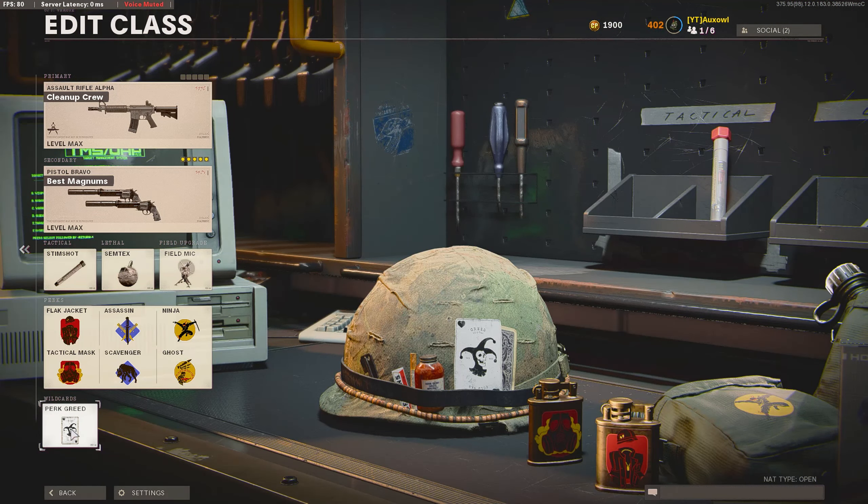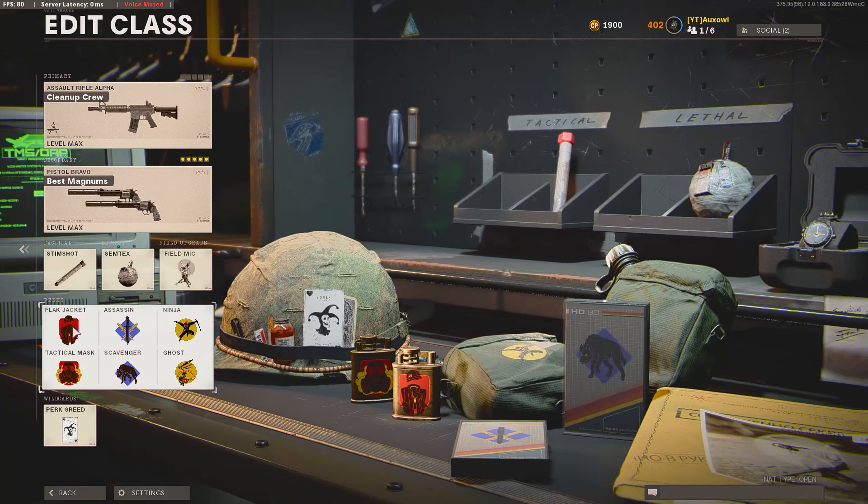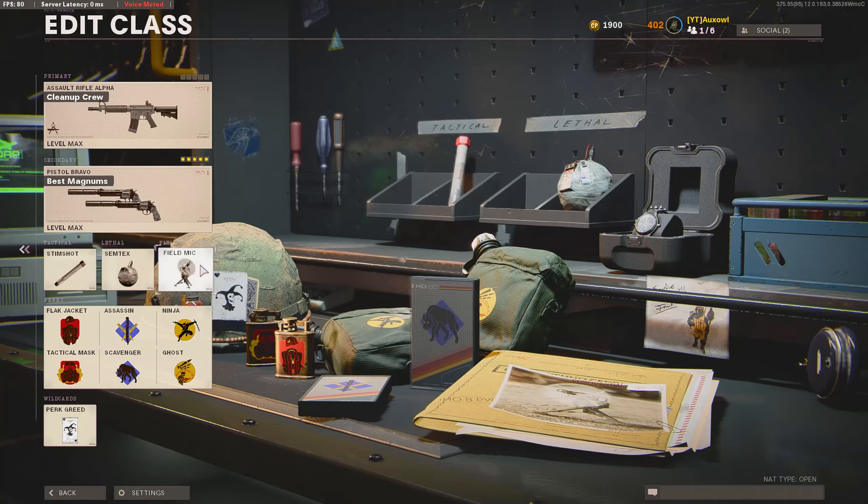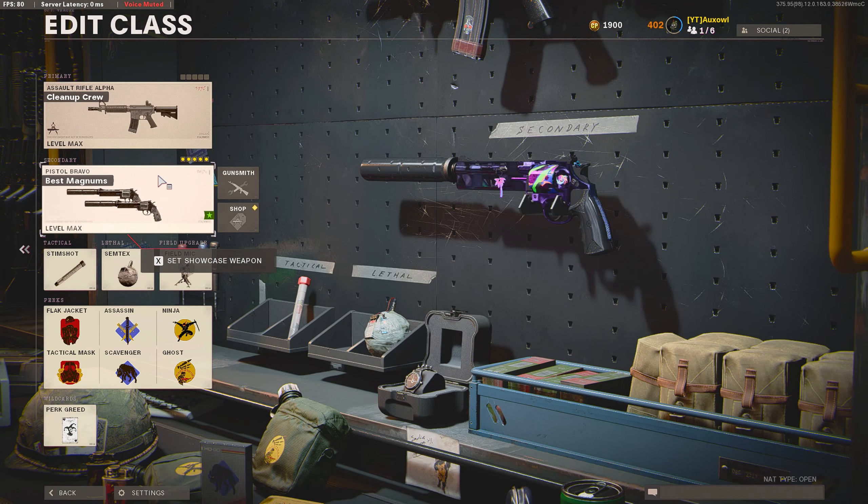To start out, as usual, we begin with Perk Greed to have 6 perks: Flak Jacket, Tactical Mask, Assassin, Scavenger, Ninja, and Ghost. Then we're using Stimshot, Semtex, and a Field Mic, and for the secondary you could use whatever you want — I prefer the dual-wield Magnums.